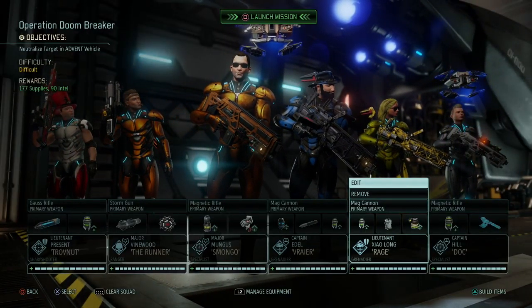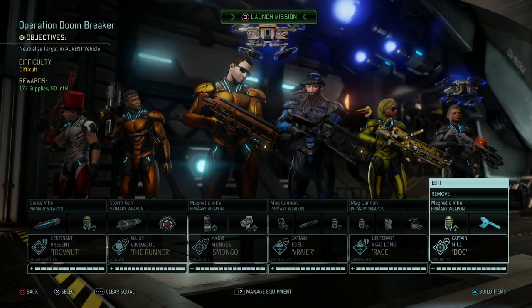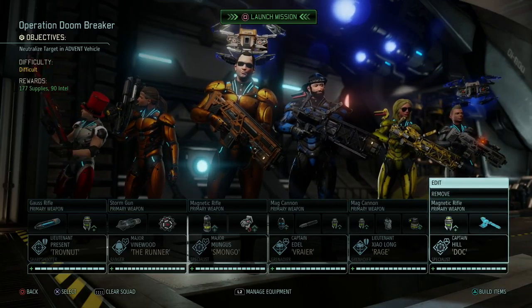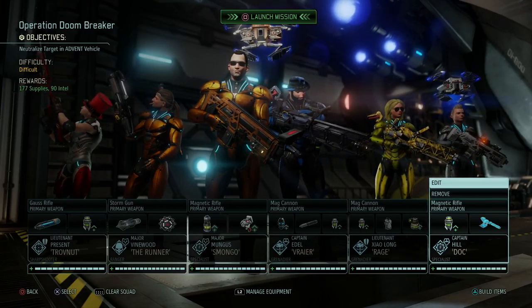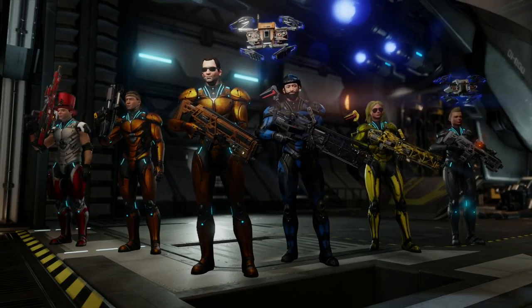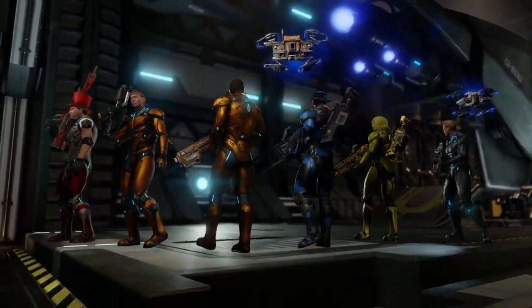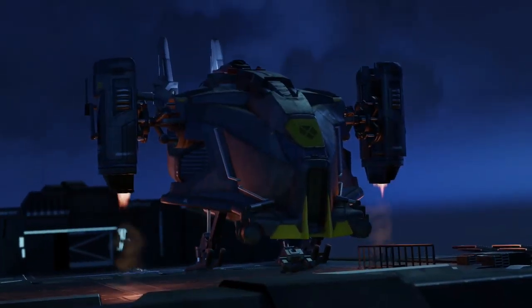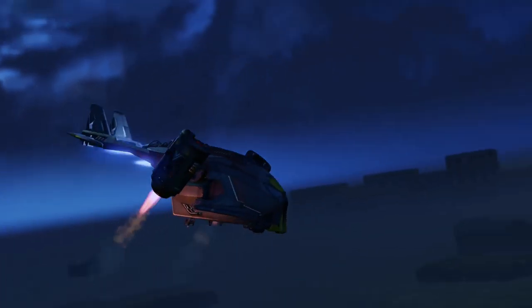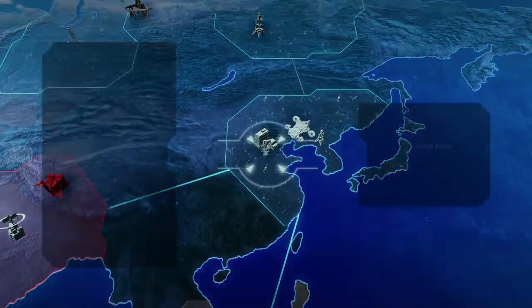So that's her loadout along with an extra vest. And then Emma Hill, our new specialist, our new hacker, ready for duty with a grenade and a skull jack. So here we go. We're gonna get quite a bit of supplies and a bit of intel if we complete this successfully and take out that target. But first we need to get there.